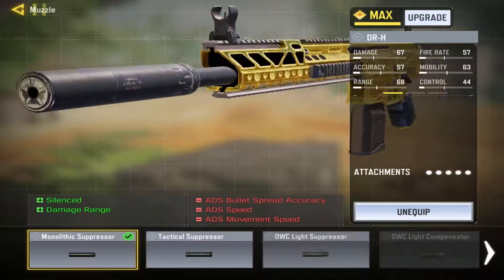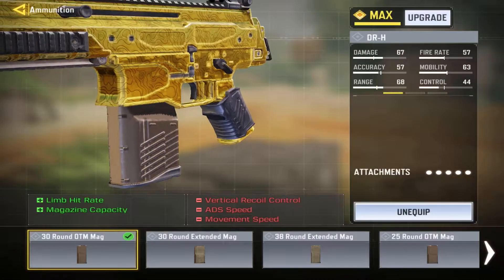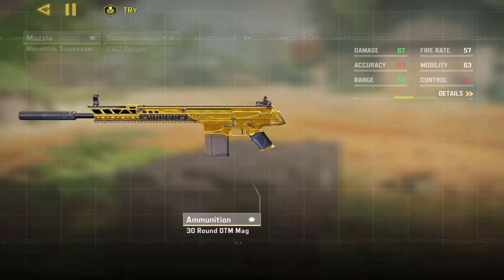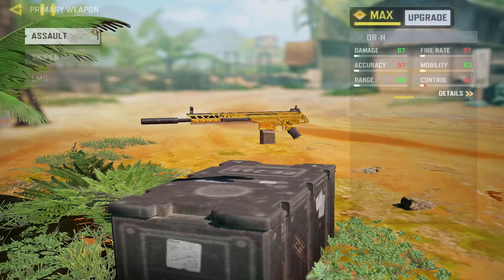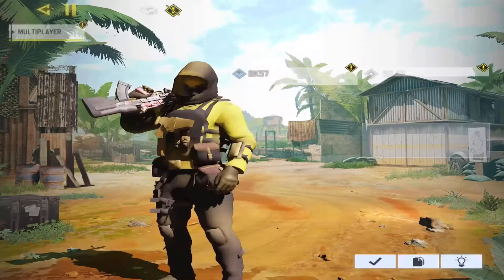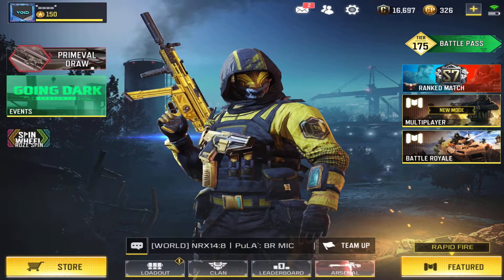So I have the monolithic, the ranger barrel, the no stock, the 30 round OTM mag which is the new mag, and the stippled grip tape. So this is basically the balanced build which I told you guys about. Hope you guys enjoy that, and I'll see you lads in the next one. Let's roll the gameplay.